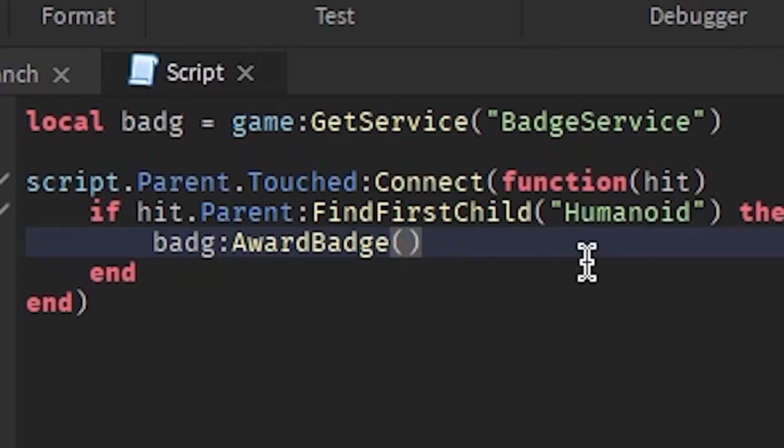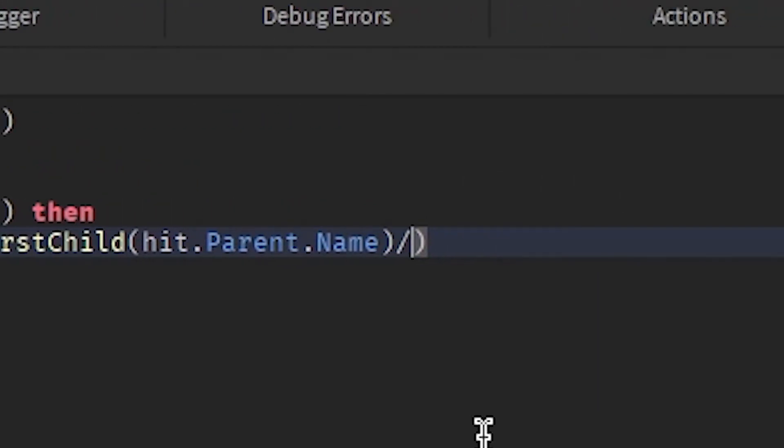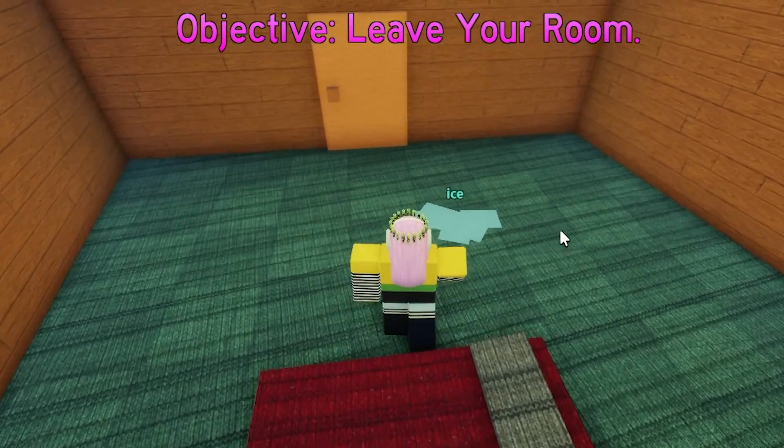Now we need to find the player, so we go to Players and find the person who touched it, then get their user ID and give them the badge.